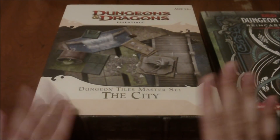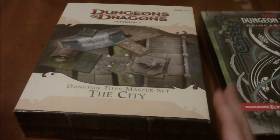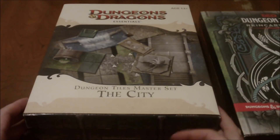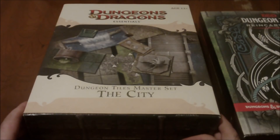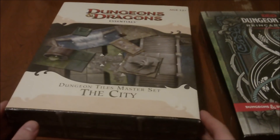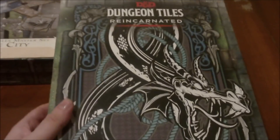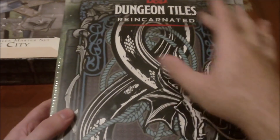The major difference is the 2010 set came with 10 sheets of Dungeon Tiles while the new product comes with 16. The City Master Set I have is probably the most intact of the three I own. The Dungeon and the Wilderness ones I've made quite a bit of use out of over the years, but this City one, not so much — and I'll get into that in just a moment.